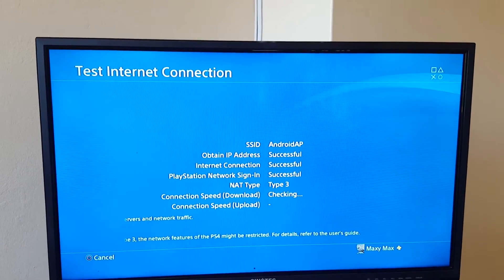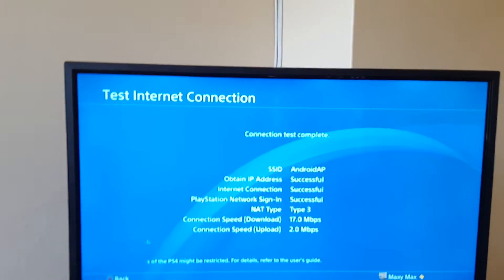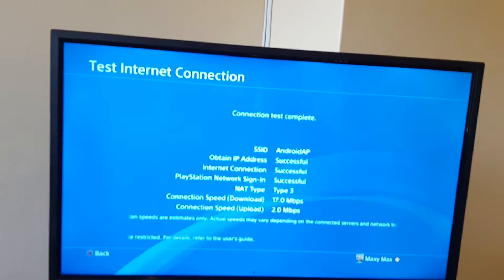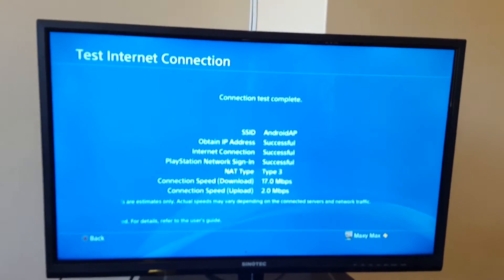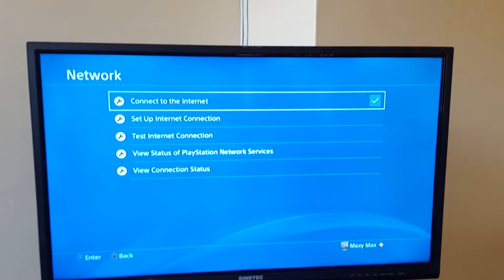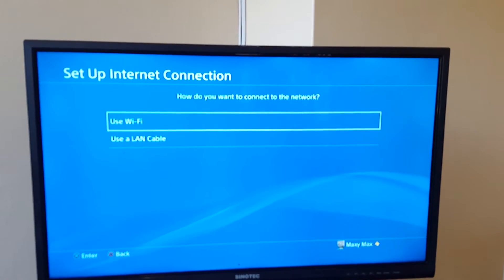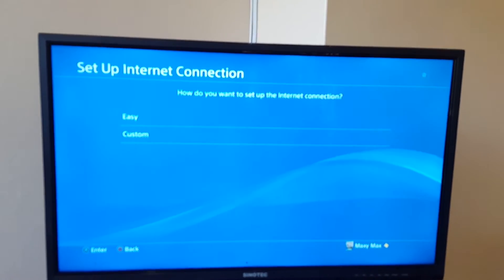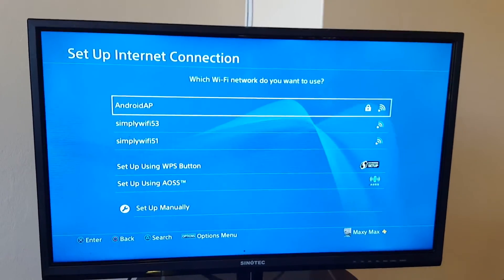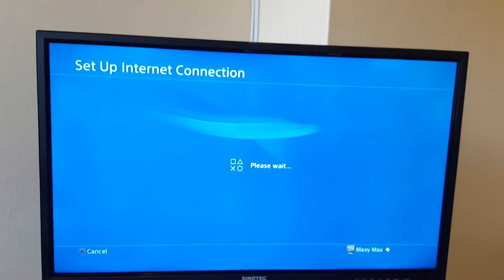Mobile data is expensive, so I really don't want to use it on my PS4 Pro — I just want to get it signed into the PlayStation Network. So now I need to go back to the Wi-Fi that doesn't work and set that up instead. Since I'm already signed in, it should be easy to stay connected.